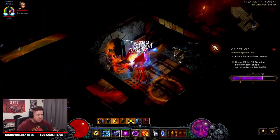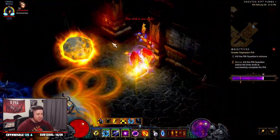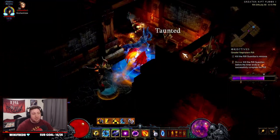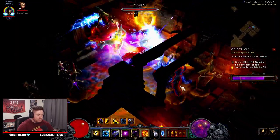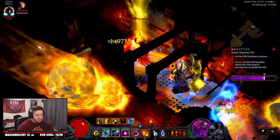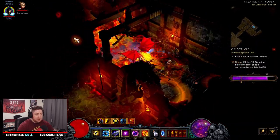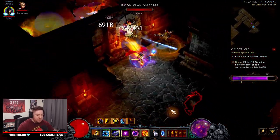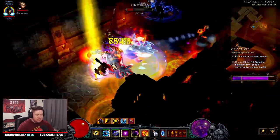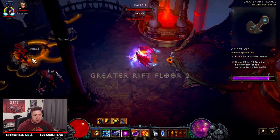The build is pretty straightforward — we cast meteors and use Black Hole just to get a bigger damage buff temporarily. You kind of want to group enemies up; this build works very well when you can group them. We basically just push two buttons, use Teleport to get out of the way and group monsters up, cast Spell Steal, and crush down on these guys.